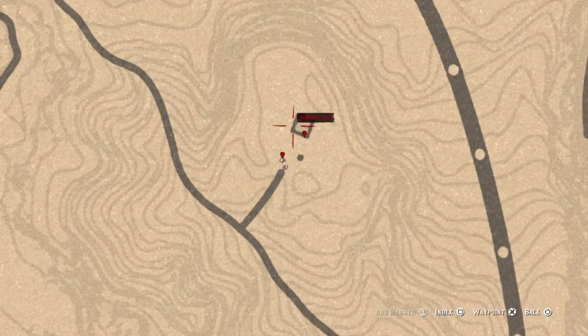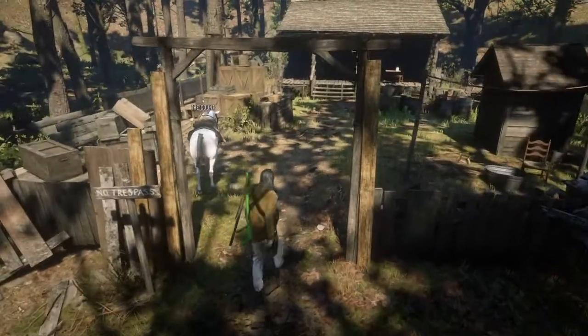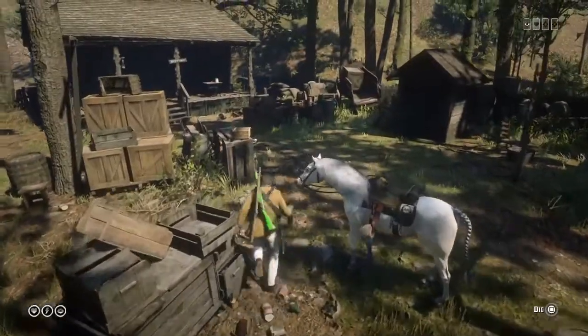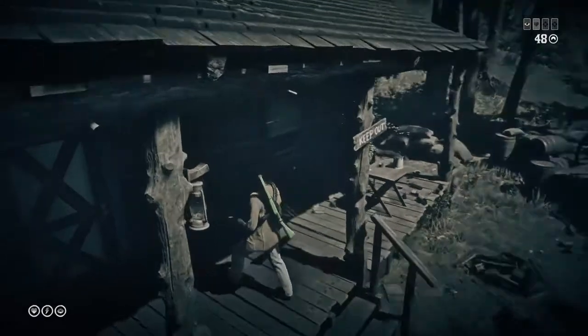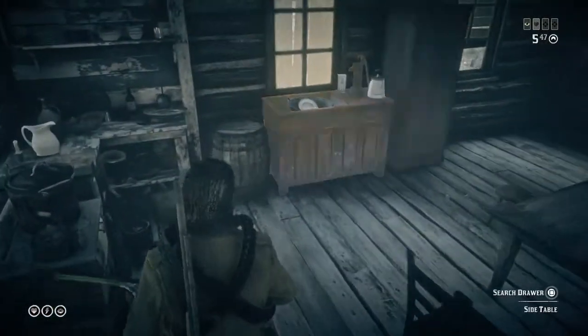For those of you who don't know where we are, we're up in this cabin in Roanoke Ridge, New Hanover, by Annesburg. For this glitch we'll be duplicating three items — three different glitches — and you can max out money as much as you can. I made two thousand with this, you can make more. The first one was back there with the metal detector where it said 'dig,' the second one will be inside in that tall cabinet, and the third one will be located outside in front of the porch.